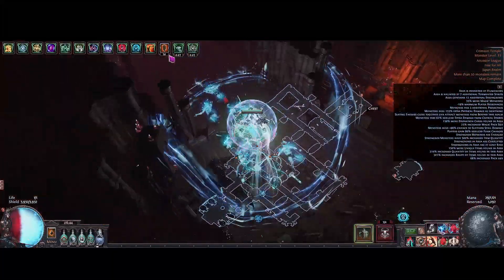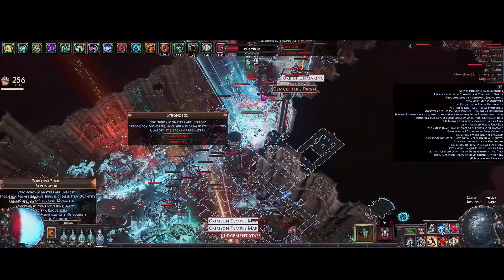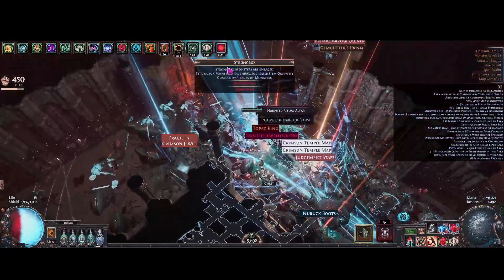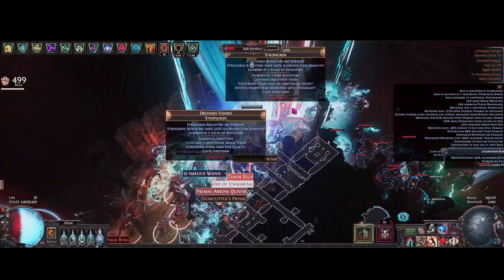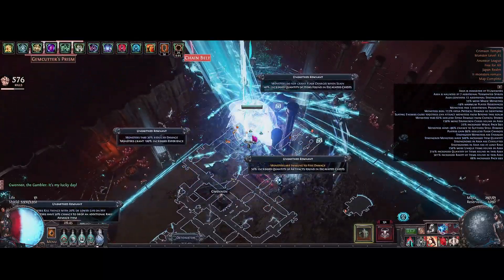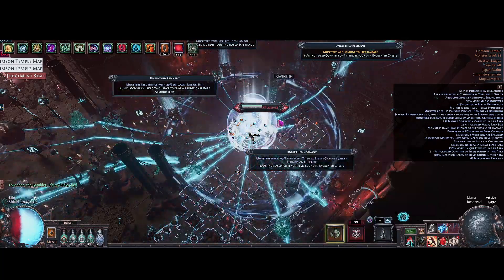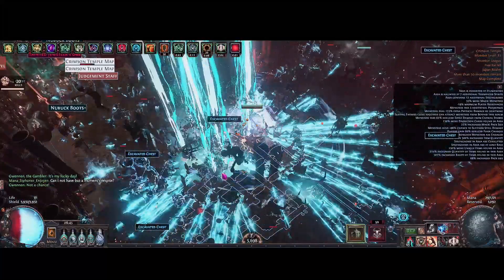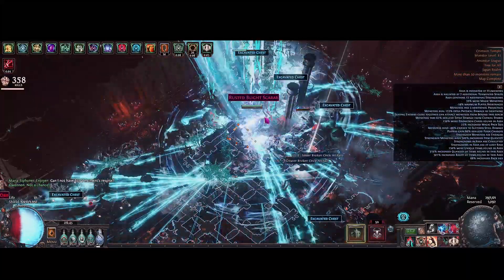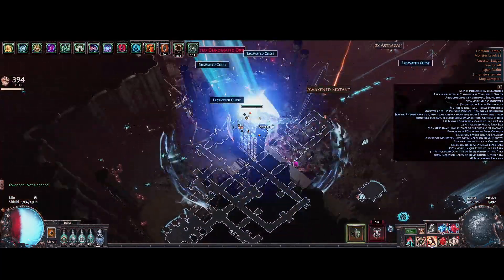That's pretty much the map done. Now we'll do the expedition. The expedition is pretty crazy with this kind of tree — it's basically going to spawn an insane amount of beyond monsters, so it's pretty fun. I do like to hover over it first to make sure there's no lightning. You can see there's just an insane amount of monsters, and they all spawned the beyond, which ends up being pretty fun.